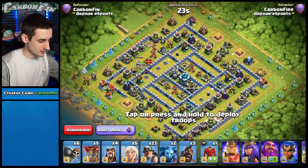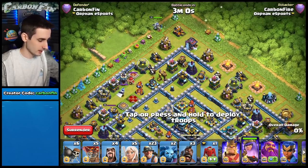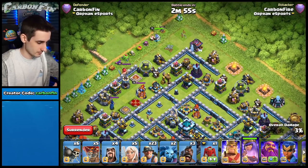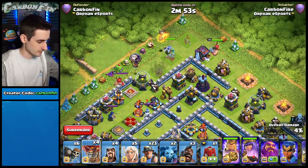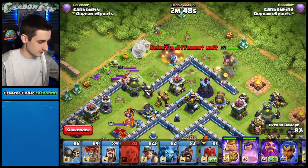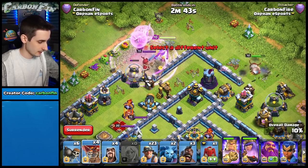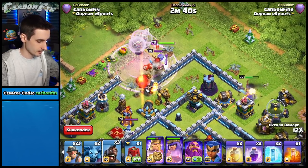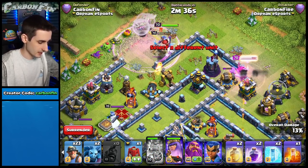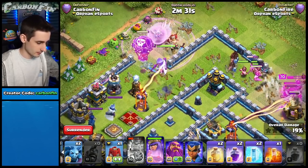Now let's hit this base with miners instead of hogs. Dropping the queen at 12 o'clock — same setup. You still need hog riders to go for that air defense. Drop the king, balloons to pull seeking air mines, healers onto the queen. Drop the raid spell a little deeper into the base, a balloon to pull traps, then pop the king ability. Successfully pulled the CC.